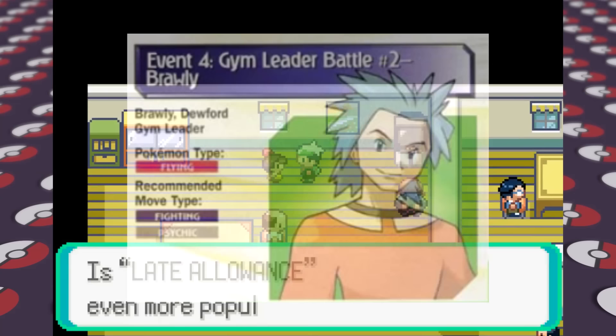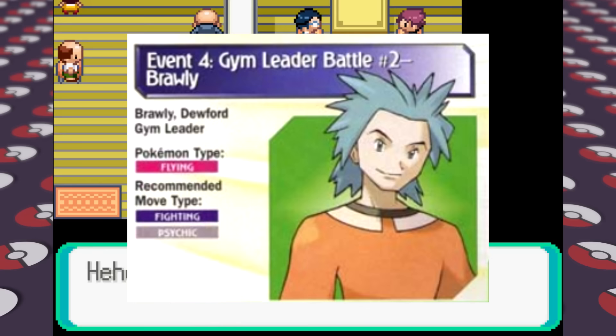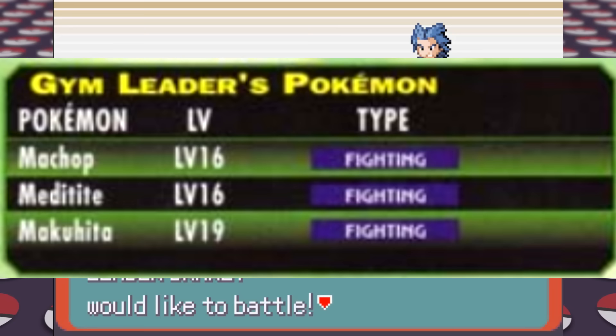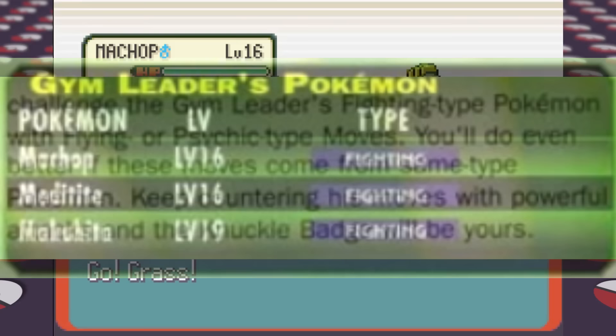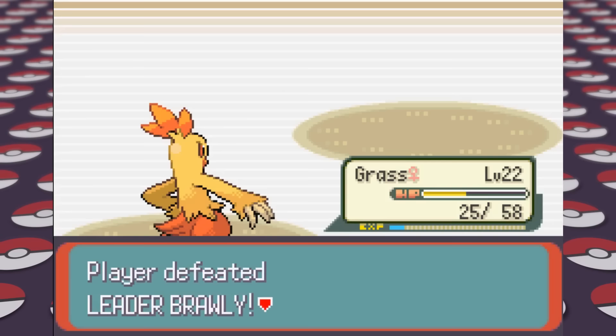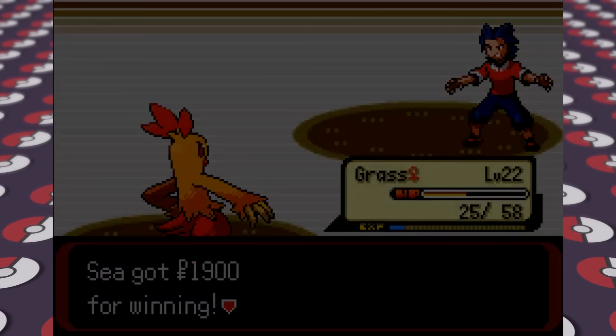The guide says Brawly is a flying-type gym leader, so we need fighting and psychic types — which is very wrong. There's a lot wrong with this Brawly section: it lists Meditite as only a Fighting-type when it's also part Psychic, and says Meditite is level 19 when it's actually level 16. In the actual paragraphs it does correctly say Brawly is a Fighting gym. I spam Peck with Combusken as our only flying move. I end up losing the first attempt because Makuhita is too strong, then forget to buy potions on the second attempt, eventually winning once Combusken reached about level 22.